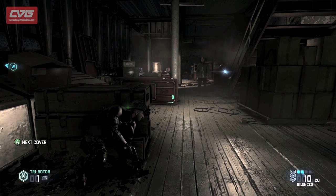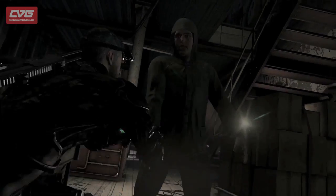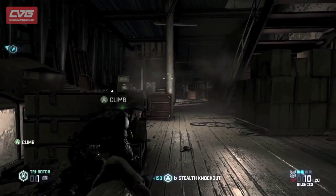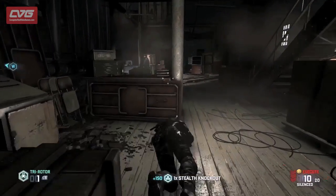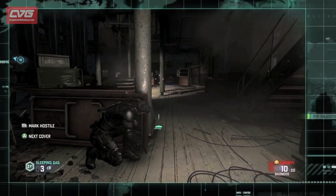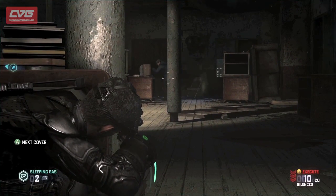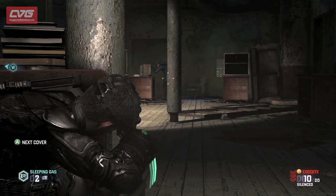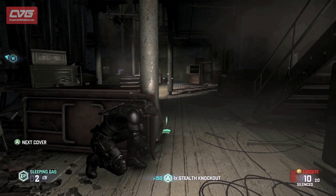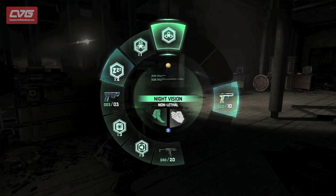One way for us to manipulate the AI is just to attract them outright with a whistle or a whisper. Another method that keeps our ghost score intact is to use sleeping gas and other non-lethal gadgets. Because this enemy is standing in the light, this is one way for us to slip past undetected. The game detects individual actions that fit within the ghost, panther, or assault play style, and awards points accordingly.